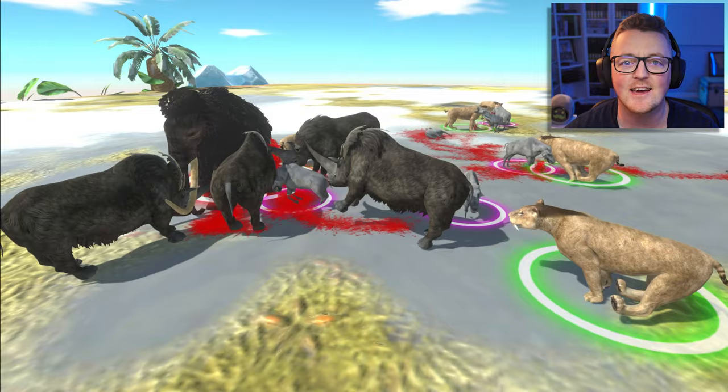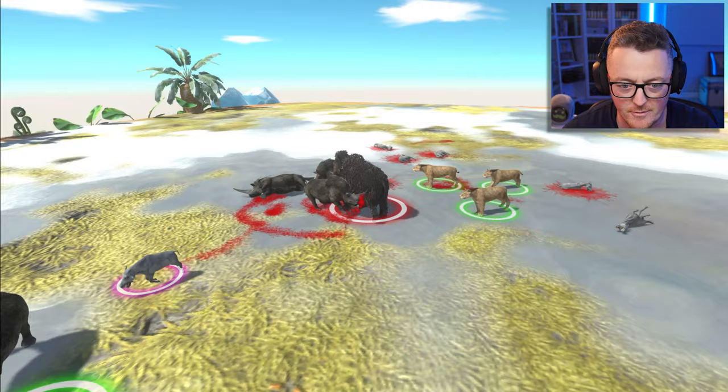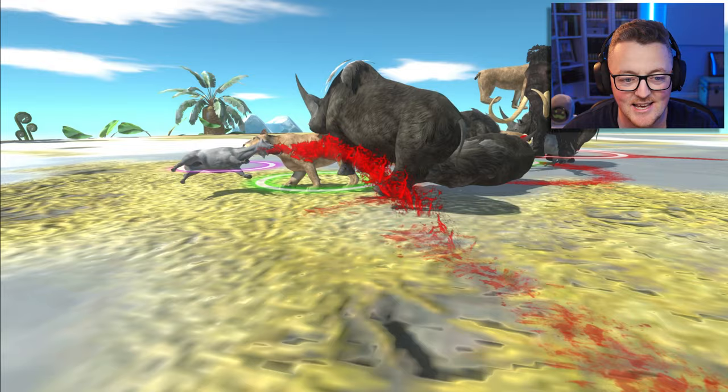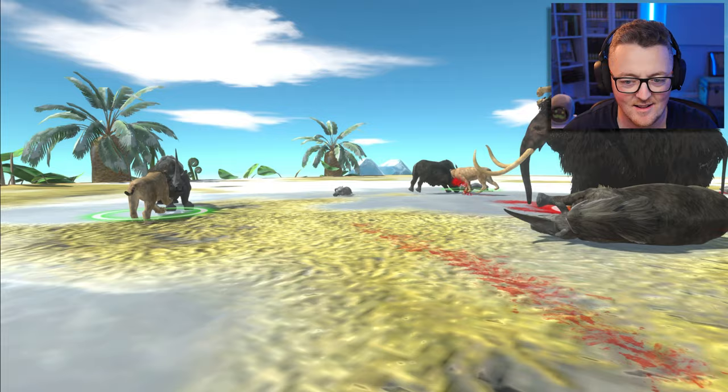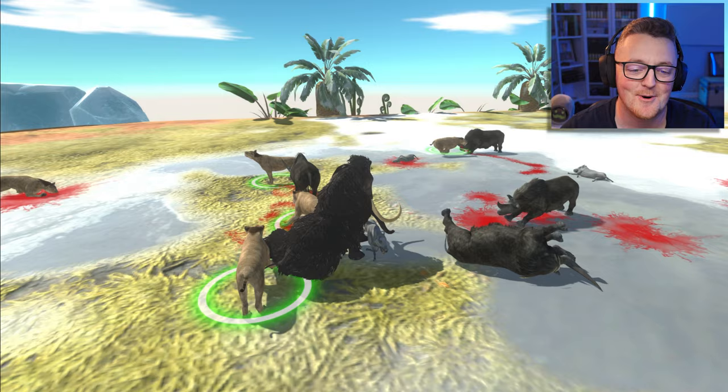The deodons are going after the smilodons — these little pig guys are trying to chew on the saber-toothed tiger. It's three rhinos and a deodon attacking a single mammoth. The deodons are dying very quickly — the smilodons are dealing with them swiftly. One of the rhinos is down. There's a kitty cat on the back of the mammoth. I want the mammoth to win — he's my boy. The mammoth is down now.